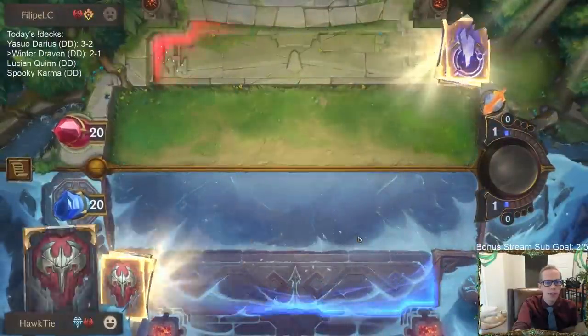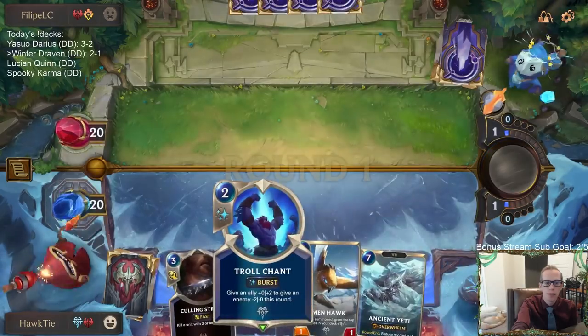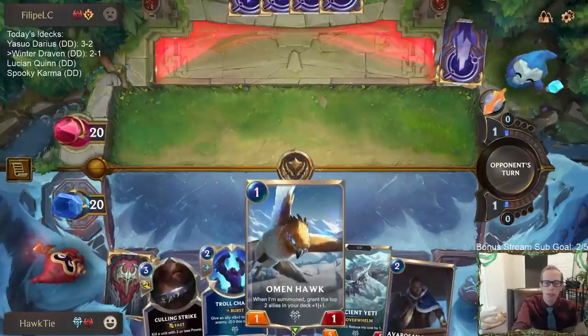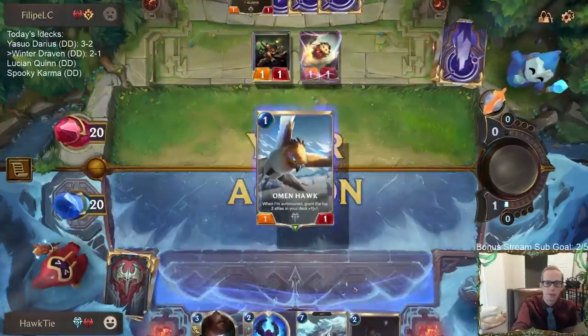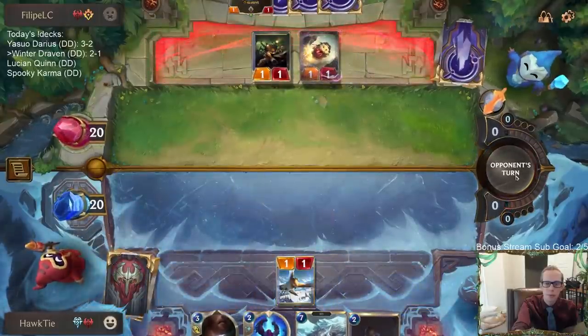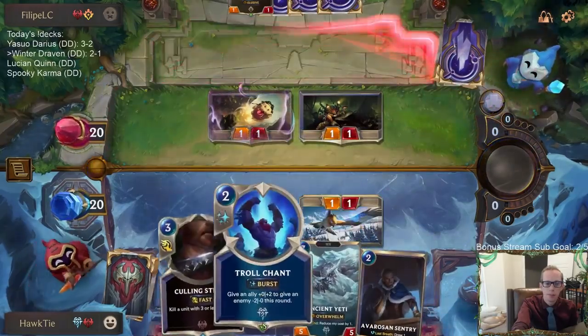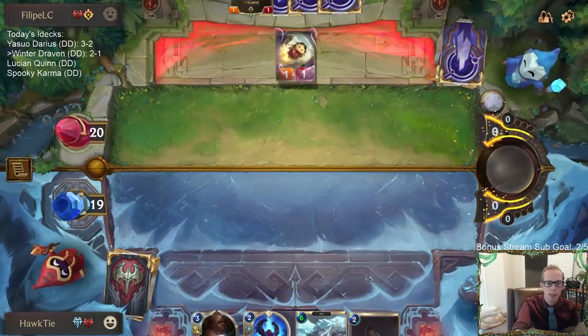Game 4 — same matchup, same test. I love our hand from last time — I'll take something similar. I really like having Culling Strike. We saw last game how important Troll Chant is — I didn't keep my Troll Chant up when I needed to.